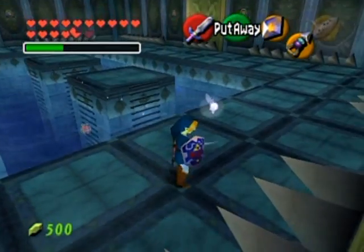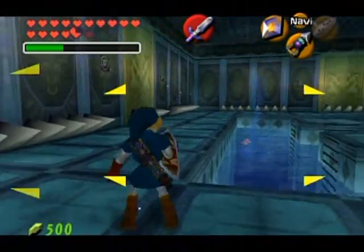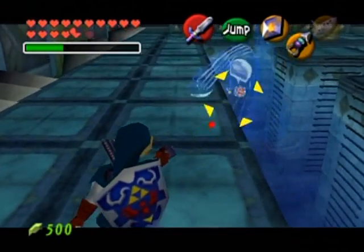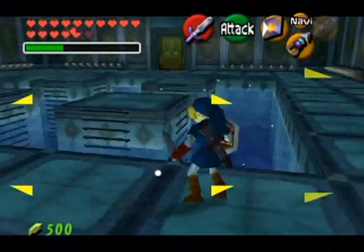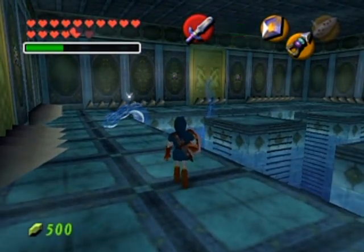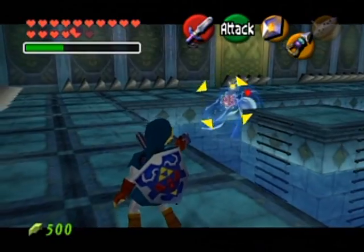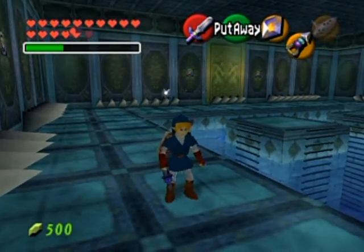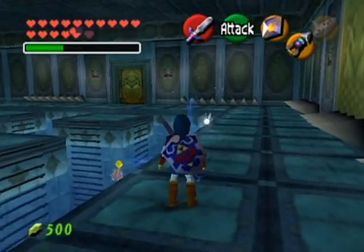The tentacles always seem to appear pretty close together, so you don't have to worry too much. There are also spikes around the edge of the room, so don't touch those. As I said, very patient boss - always take an opportunity if you're given it; if not, hold back and wait. Just watch the core, pay attention to where it is.